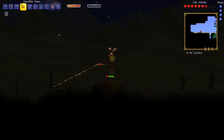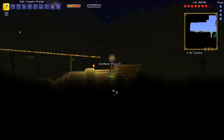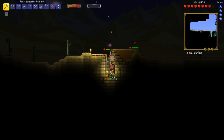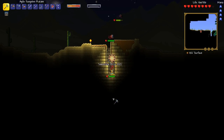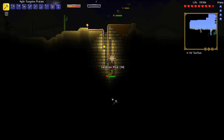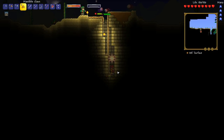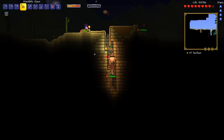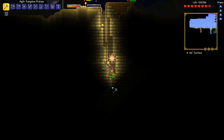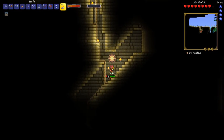Oh my God, dude — what the hell is going on with this world? I'm in disbelief. A fourth desert temple. Four! I don't think I've ever seen this many desert temples in a single world, guys. This is unbelievable — there is literally nothing else we can get from the desert temple, not as far as I can remember. We've gotten all the best things, man.